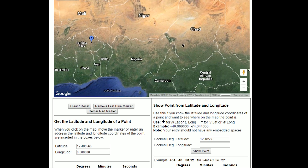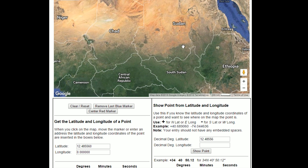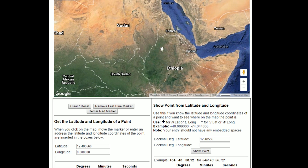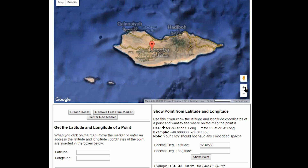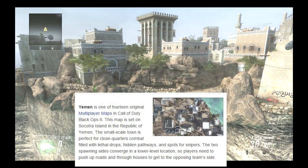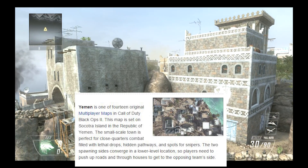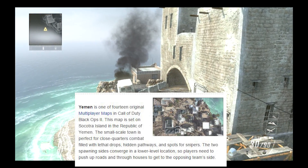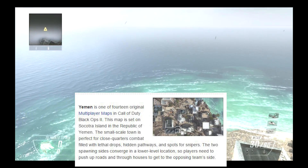Following this coordinate, it runs through Nigeria, Chad, and Sudan, and then goes right below Yemen. I kept going right and was out in the ocean until I came upon a little island called Socotra Island. We all know about the multiplayer map Yemen, and it turns out the Yemen multiplayer map is actually Socotra Island. This coordinate is dead center on top of that island — though this may just be a coincidence, since I can't imagine what Socotra Island or Yemen would have to do with zombies.